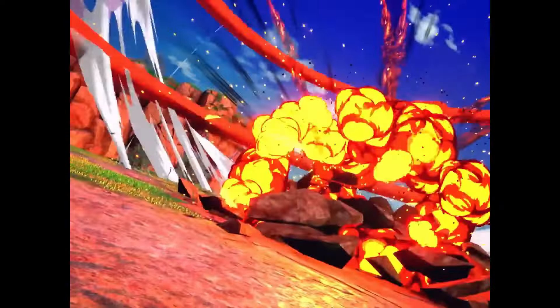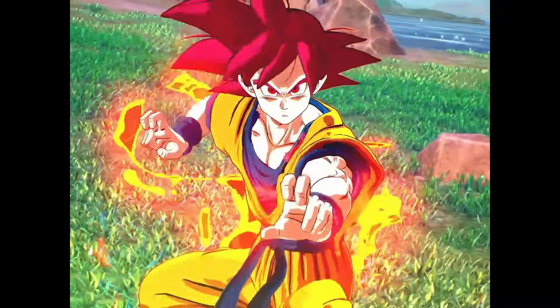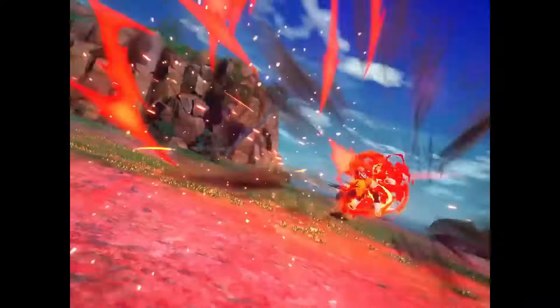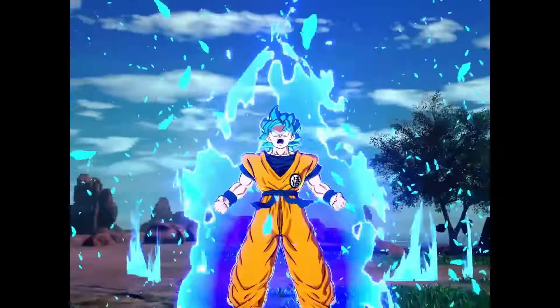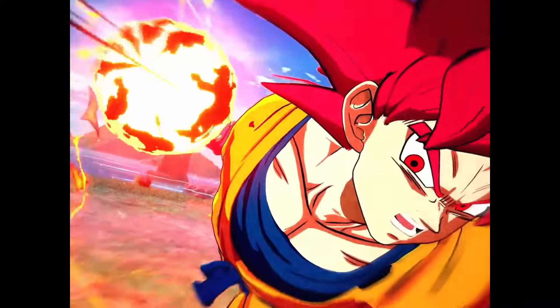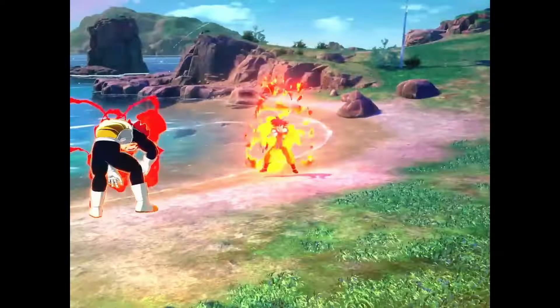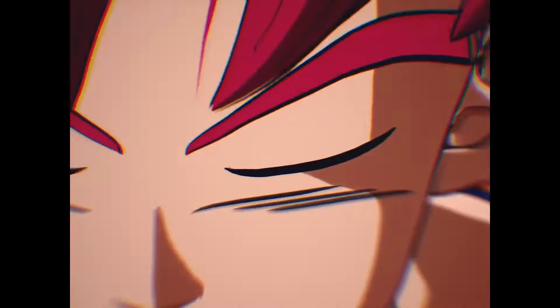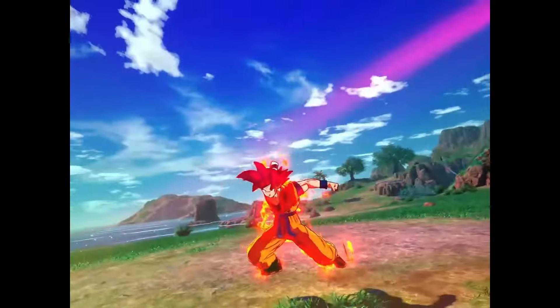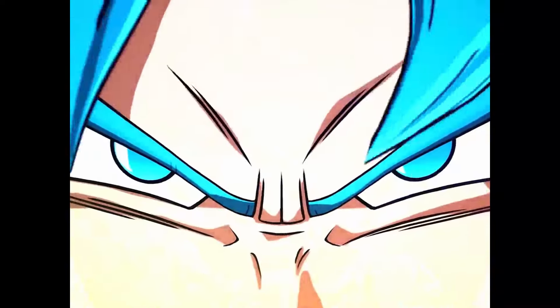Super Saiyan God — we're all saying it now. Super Saiyan God and Super Saiyan Blue are the new installments in Dragon Ball Sparking Zero, and it's going to be really cool. There's no comparison to Tenkaichi 3 here since there were no god forms back in 2007-2008 — Super Saiyan 3 was the top of the mountain back then.